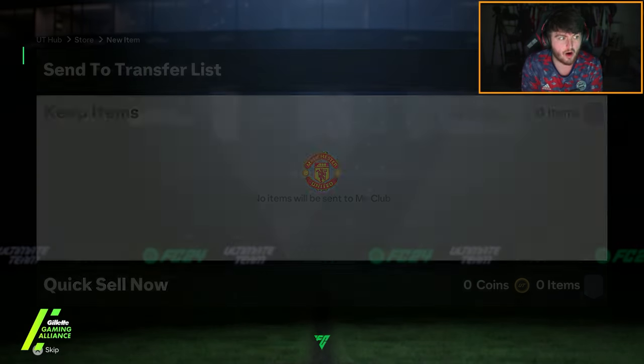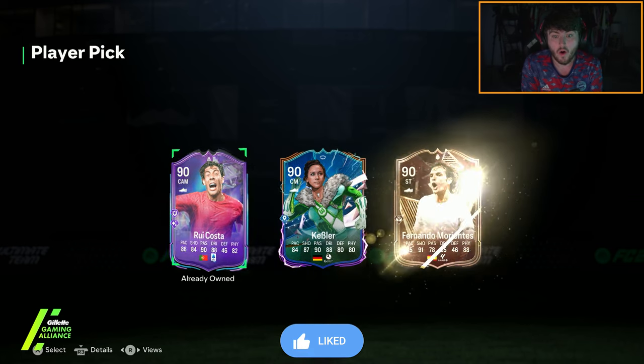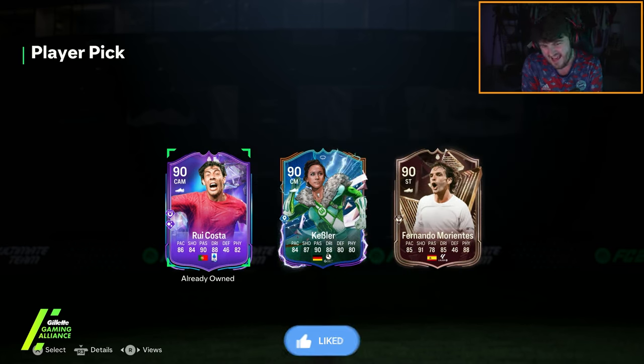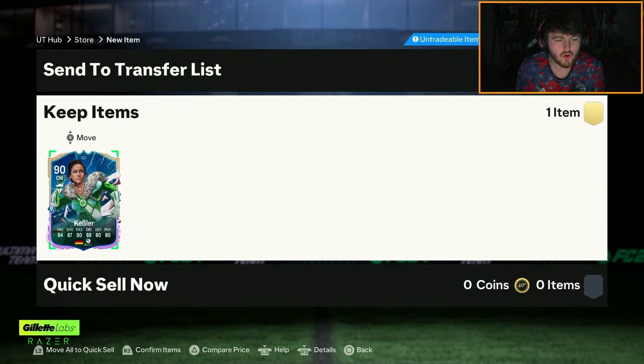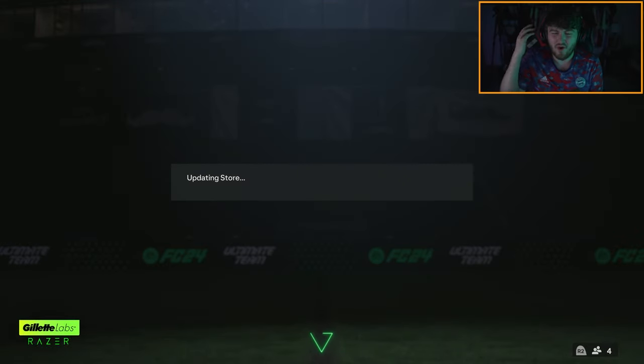Let's see what we get from our player pick. UCL Kiesler. If it was fantasy Kiesler, I'd be a little bit more excited. But the UCL Kiesler is okay. They're all 90 rated. It's a shame I already have Rui Costa. I'm going to take Nadine Kiesler as my UWCL hero. It's a cool concept, I guess.